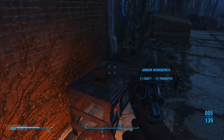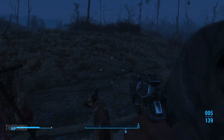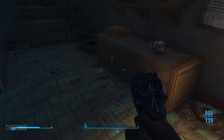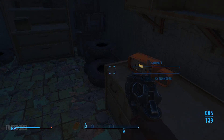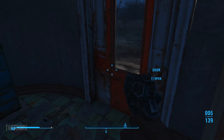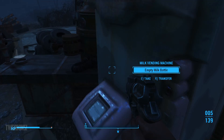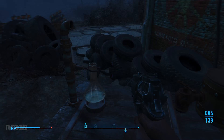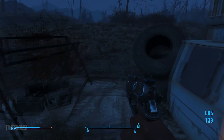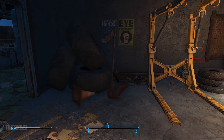Back here is the armor workbench and the cooking station if you want to use this as sort of a base of operations. Weapons workbench too. Activate the ham radio — nothing in there. Take that tin can. Empty milk bottle. And this is the chemistry station for you to cook up some other things. Maybe that's what the dog was trying to do — kind of lead me around to where there's some things like the different stations. Let's check out our perks.